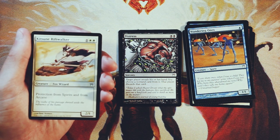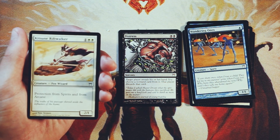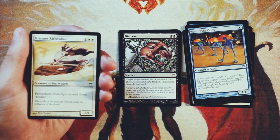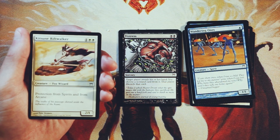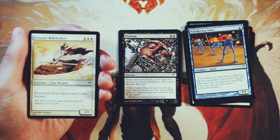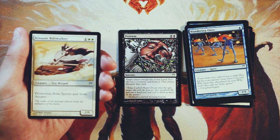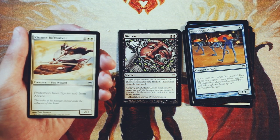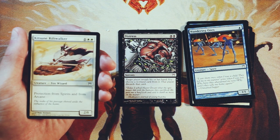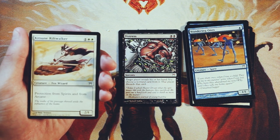Kitsune Riftwalker — I hope I'm saying that correctly — is a 2/1 for one and two white. It has protection from spirits and from arcane. This is actually pretty solid as a three-drop solely because of that protection. There are so many spirits and so many arcane spells in this set — that's obviously the big focus. Being able to have a card that's protected against all of that is really, really good. However, against a deck where they're not running spirits or arcane spells, it's not very good — it's a 2/1 for three, and you have to have two white, which makes it a little bit more difficult in a two or three color strategy. It might even be more of a sideboard card. I don't think it's as high a pick as some of the other cards we've got.